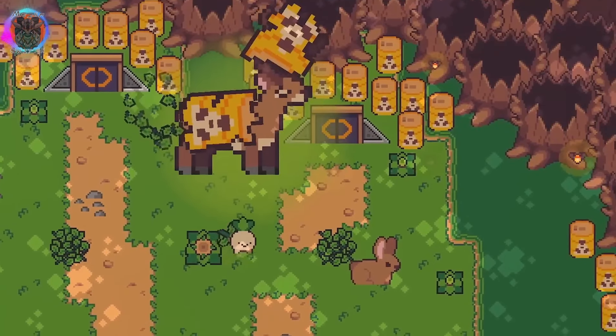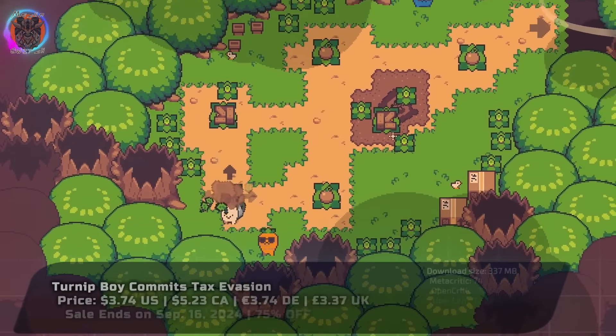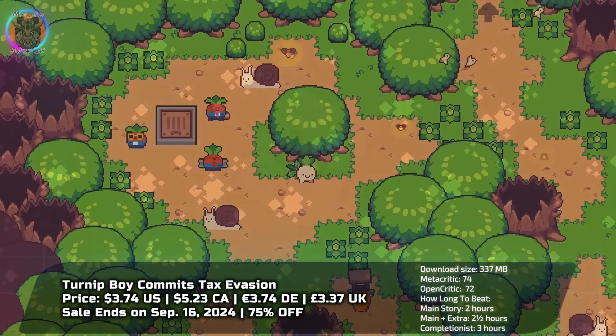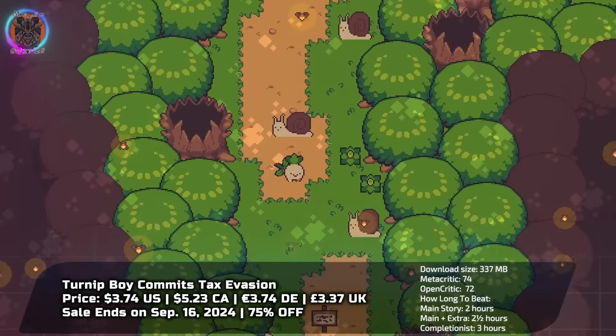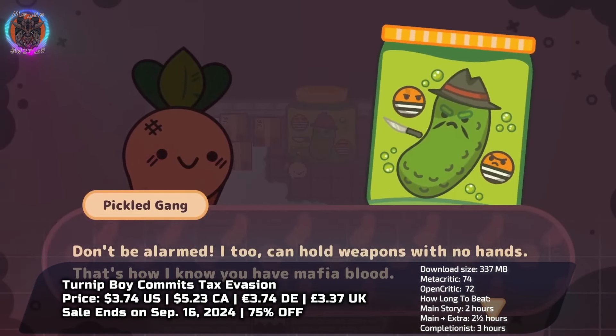In Turnip Boy Commits Tax Evasion, you assume the role of a rather mischievous, yet charming turnip, embarking on an absurdly whimsical journey. Having shirked your fiscal duties, you're propelled into a world brimming with oddly endearing characters and peculiar puzzles.